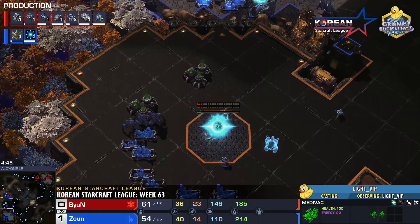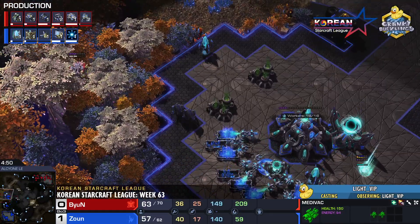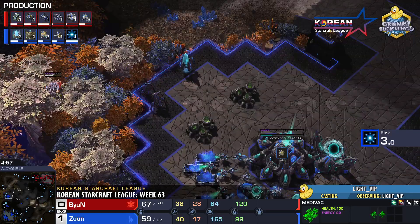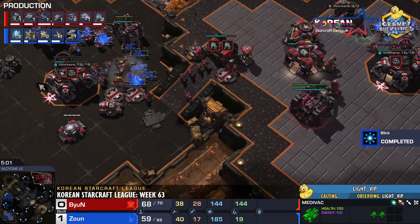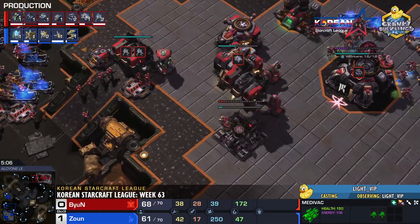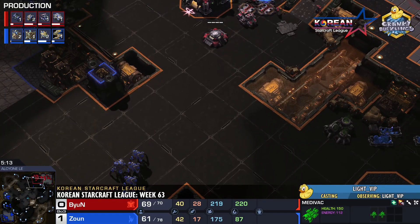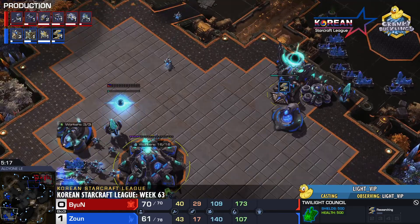Zaun is going to be taking his third. So far the Widow Mine drop has yet to commit, and Byun hasn't seen much. Upon seeing all these Stalkers and lack of Phoenix, Byun can piece together it's a Twilight Council opener. Byun is getting into his own 3-1-1 setup — three Raxes, one Factory, one Starport. Tank production has begun. It's going to be on Zaun to slow down the push as best he can. This is going to be a very Gateway-heavy composition.